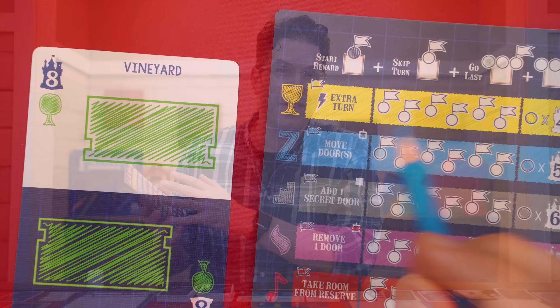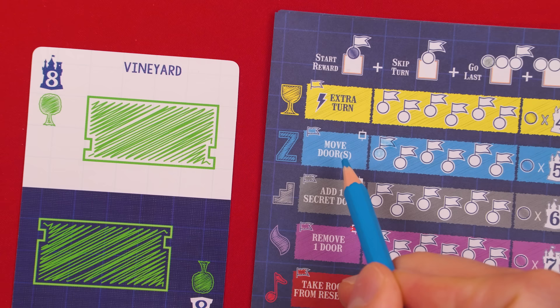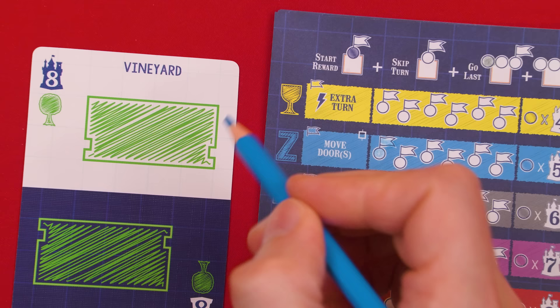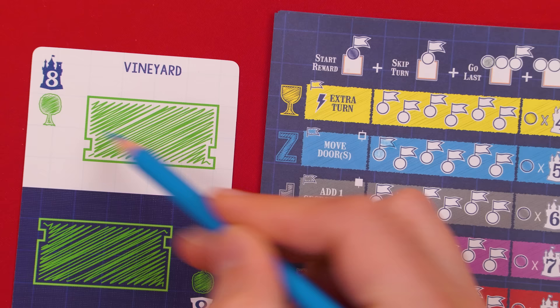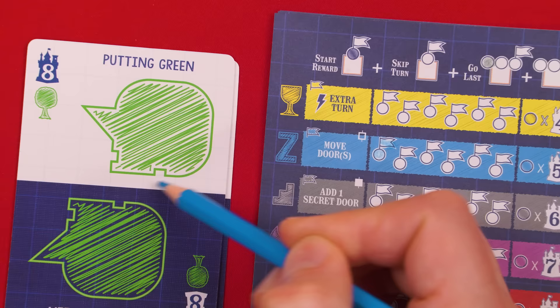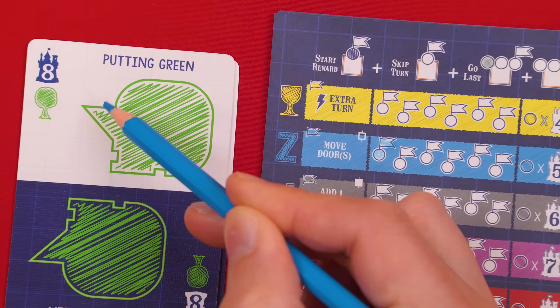Let's go through each reward type, starting with sleeping rooms — the blue rooms. When you use one of their rewards, it allows you to change the location of entrances showing on a new room you're about to sketch. For example, you might move entrances to different positions. The only thing you can't do is change how many entrances the room has, and you also can't move entrances to walls that are slanted or curved. So when relocating entrances, you can put them along straight walls only.